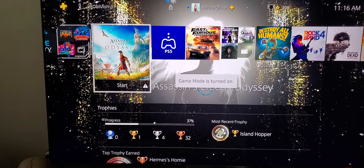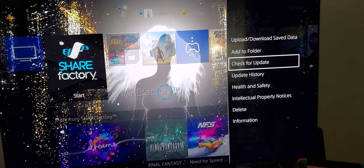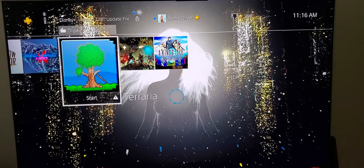Now on the PS4, some of my games are on my PS4 — you'll see the little icons on each game. On Share Factory, you can see check for update right there. Go to your library, go to applications — you see check for update, check for update. That is the main issue I have with the PlayStation 5: you can't check each individual game for an update, and I have a crap ton of games on my PS5.